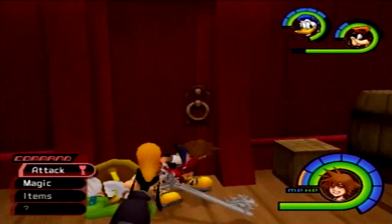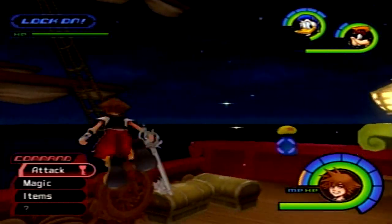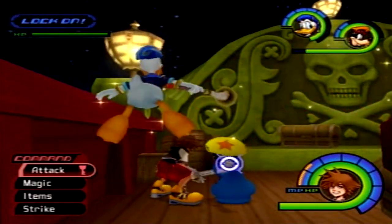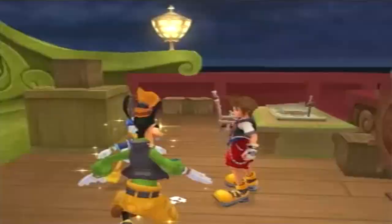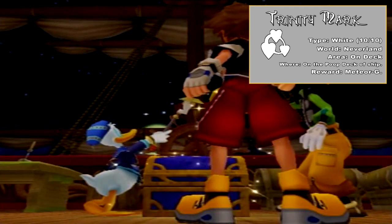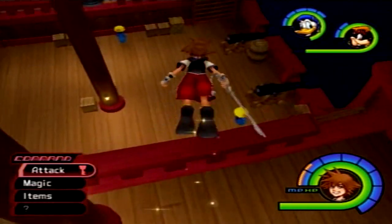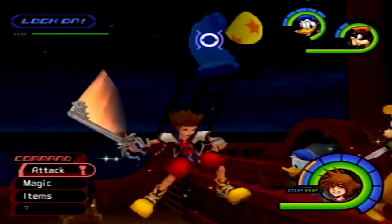Here we are at Neverland, on the deck, and the place where we want to find the white trinity mark is on the poop deck. Of course, we're going to be interrupted by some mad truffles. This is the last trinity mark within the game, so we have finally found all of them: all ten whites, all seventeen blues, all six reds, all nine greens, and all four yellows.